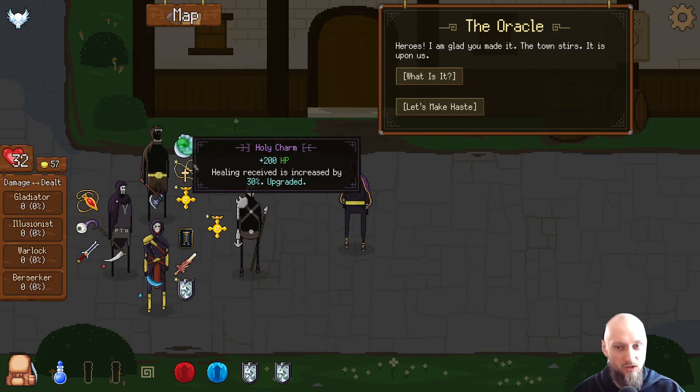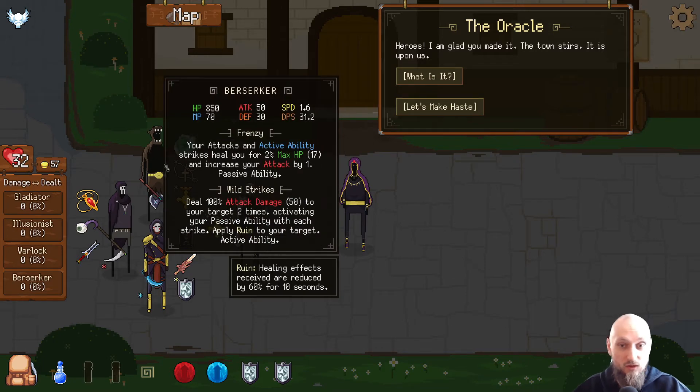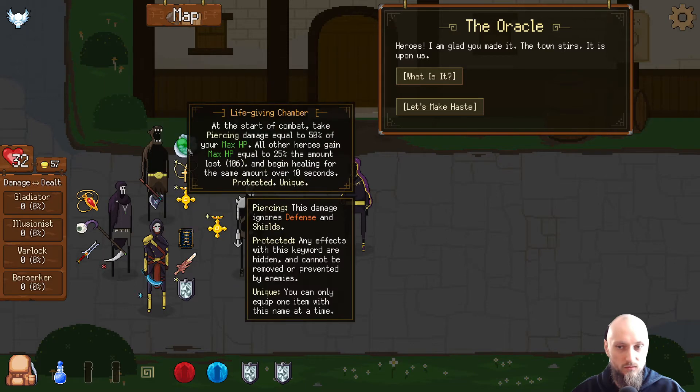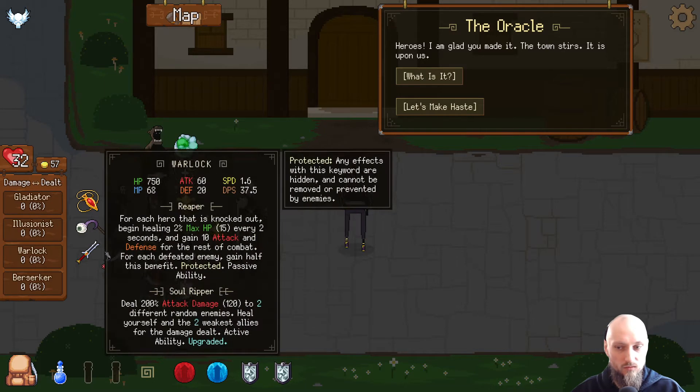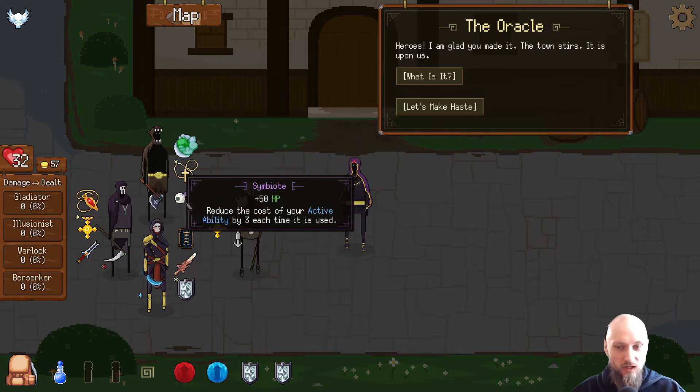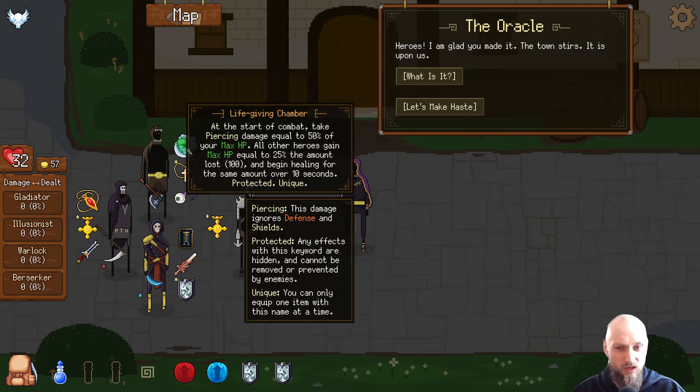I feel like he should have the holy charm because he's doing a lot of healing on his own. I'm wondering what to do here — I'm just trying to figure out what is best.